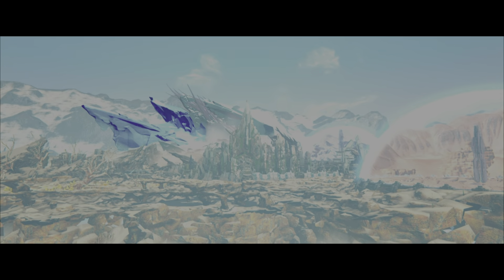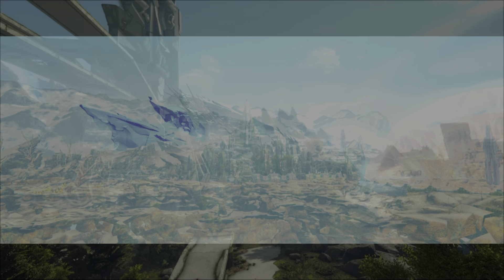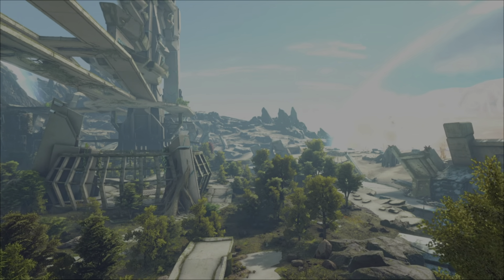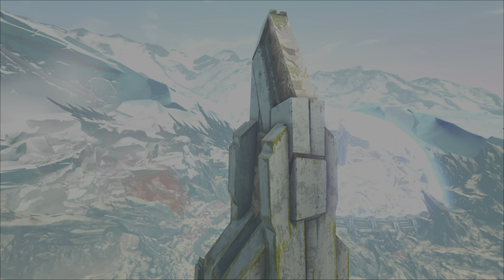Extinction, the fourth official map in Ark Survival Evolved, released late in 2018, originally being the last map in the Ark Survival Evolved storyline, with the development team underestimating the player growth that they would get with this map.